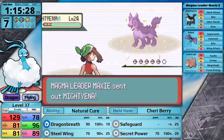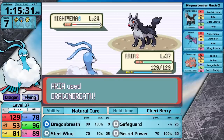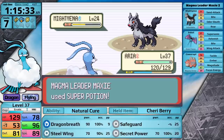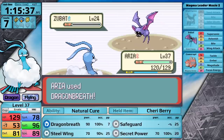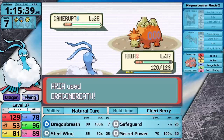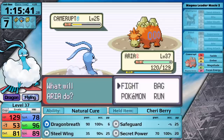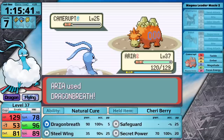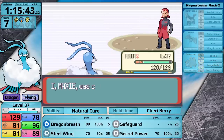Now it's time to face Maxie at the top of Mount Chimney. His Mightyena intimidates Altaria, lowering its attack stat, so I might as well use Dragon Breath since it's a special move. His lead isn't an issue after that. I polish the Zubat off with ease, and now it's time for his ace, Camerupt. This Pokemon has absolutely terrible moves if you are a flying type — the move most scary for it to use is Magnitude. So defeating Maxie is completely trivial.